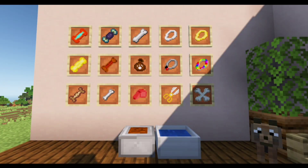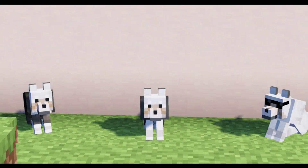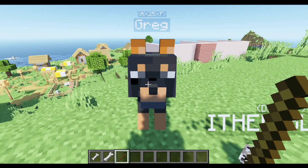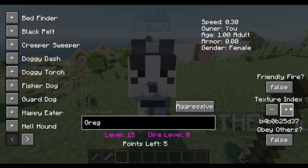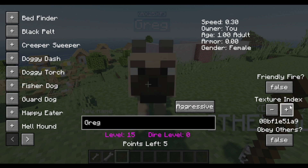It adds new items like treat bags, treats, some colors, color shears, whistle, and pet bowl. Some accessories to dress up your wolves, like sunglasses, leather jackets, and suits. One of my favorite features of this mod is it lets you change the texture of the dog so that you can add your own dog into your Minecraft world.